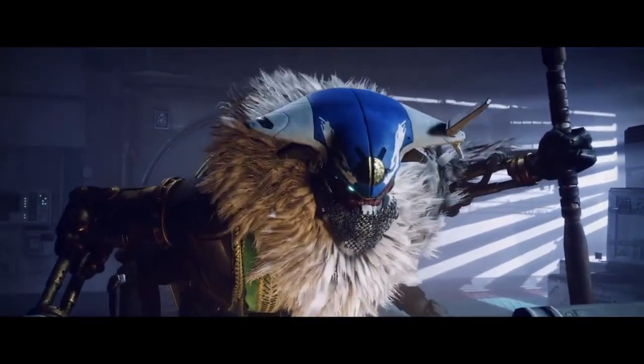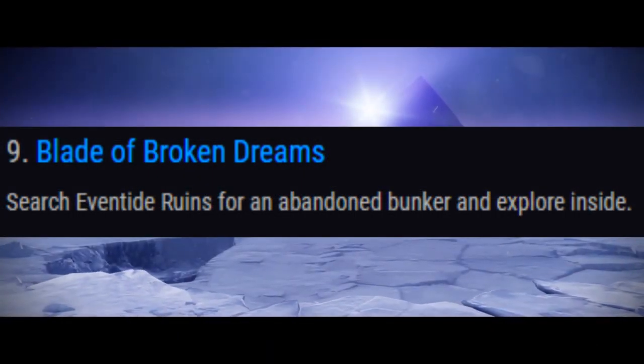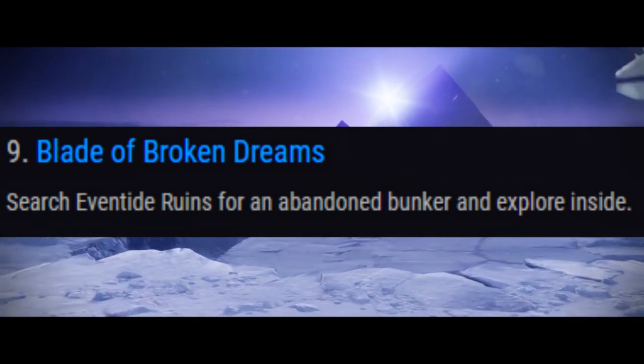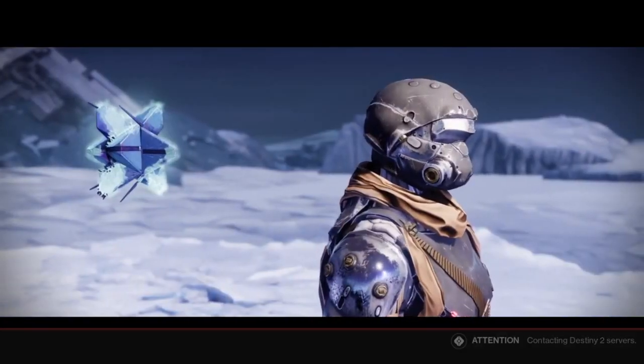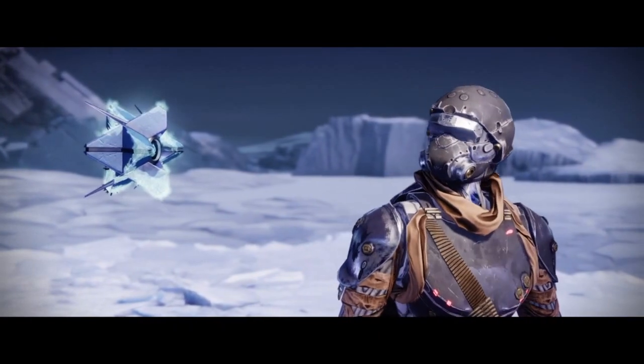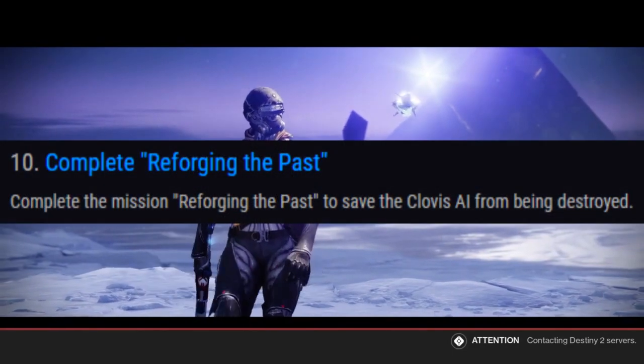Next up we've got Blade of Broken Dreams: head back to the Tower and speak to Banshee-44 about the Broken Blade. That's quite self-explanatory, although apparently there's a bit of lore behind Banshee-44 — hopefully it comes out during this quest where he's not actually who we think he is. After that, also part of Blade of Broken Dreams, you'll search Eventide Ruins for an abandoned bunker and explore inside. What we're exploring for will presumably be marked with a white diamond symbol.